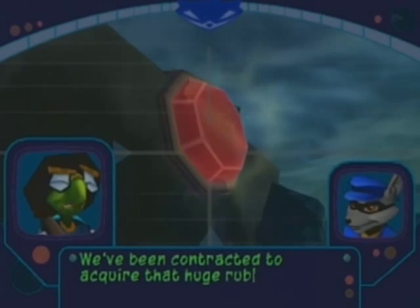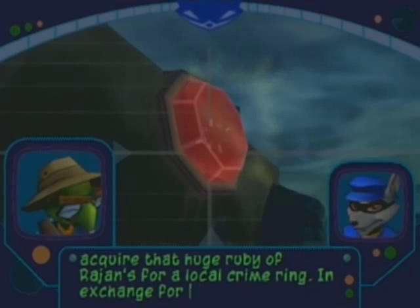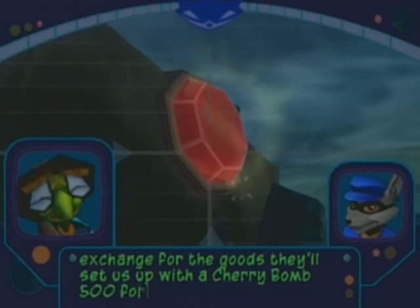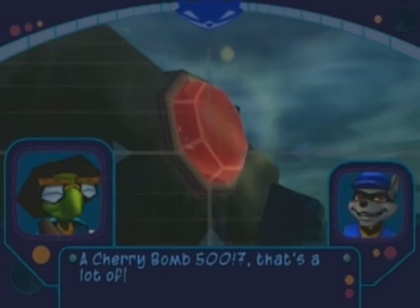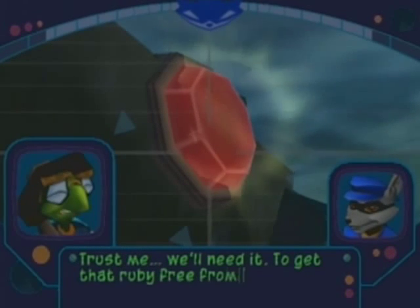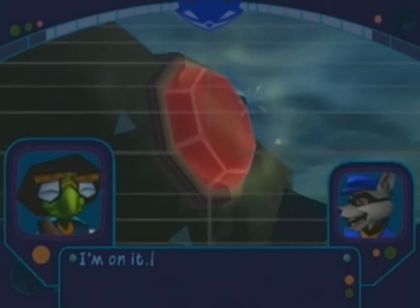I'm contracted to acquire that huge ruby of Shawks from a local driver. In exchange for the goods, they'll set us up with a Cherry Bomb 500 for the heist. A Cherry Bomb 500? That's a lot of cake. Trust me, we'll need it. To get that ruby free from its mooring, you might have to whack it a few times with your cane. I'm on it.